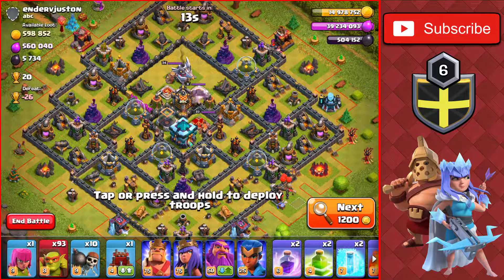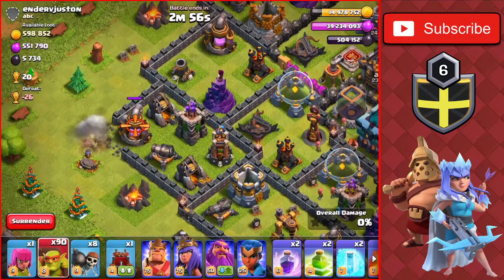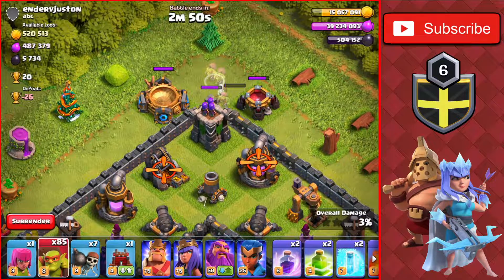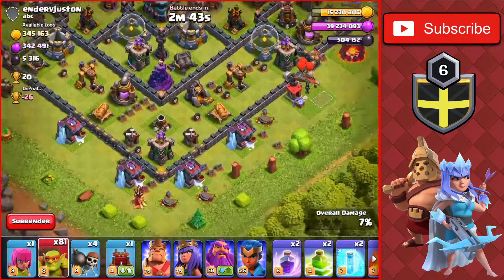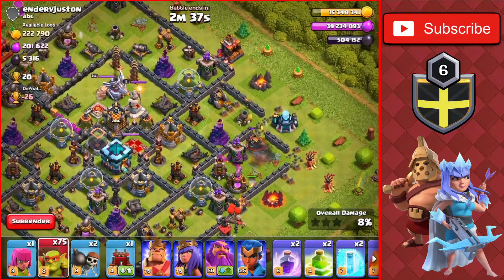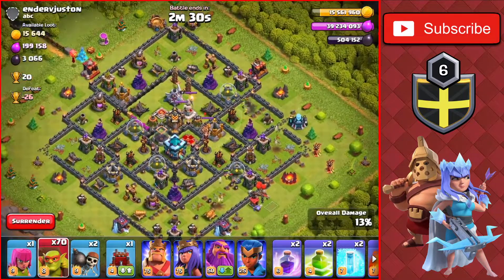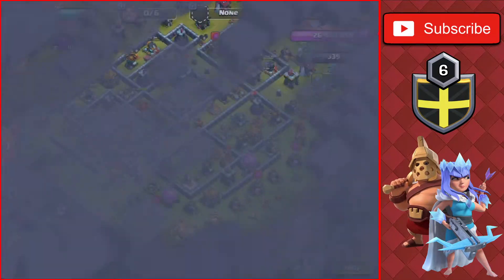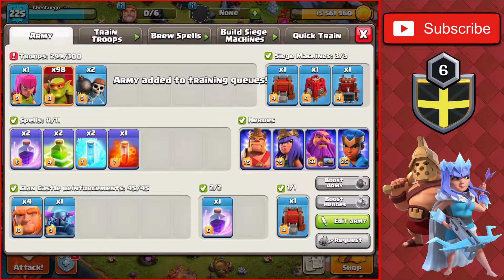We found the final attack of the day — a Town Hall 13 with 600,000 of each, which will push us past the 15 million mark in the storages. We get the collectors on the left, top, right, and bottom of the base quickly. We end the attack getting 600,000 of each, losing 26 trophies — not too bad. We'll train another army for another day, but I'm actually thinking of switching up the attack strategy.